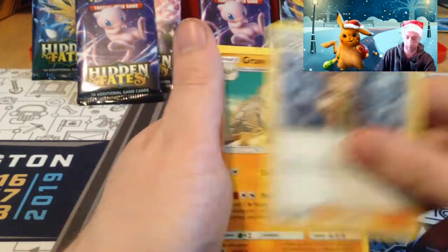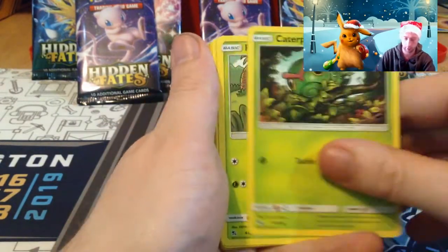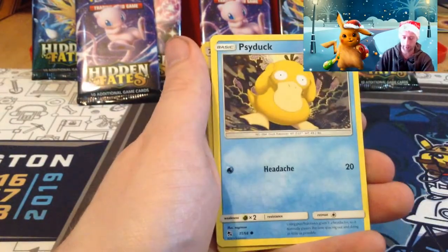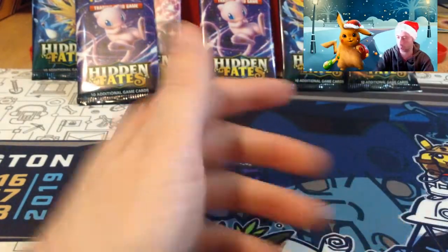Fighting energy, Brock's Grit, Graveler, Farfetch'd, Eevee, Caterpie, Paras, Ekans, Psyduck, Pewter City Gym reverse, and Zapdos.